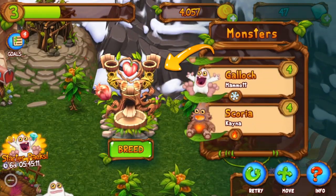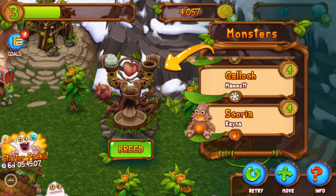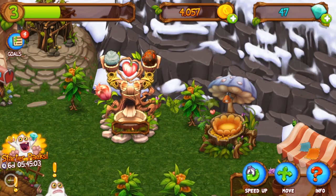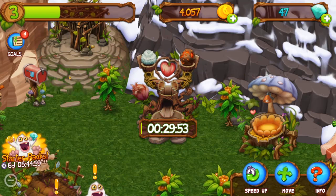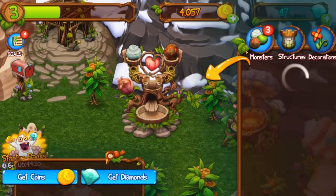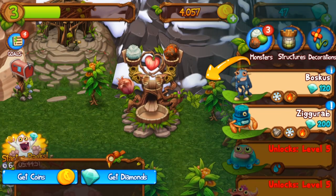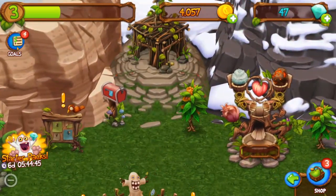Let's breed Mamat and Canine. 30 minutes — a Mamat and a Cana, so snow and fire. What is that? A Boscus! Nice. That guy's not in the MSM base game, so that's cool that we're getting new stuff.